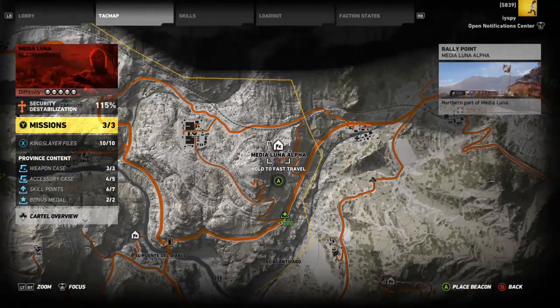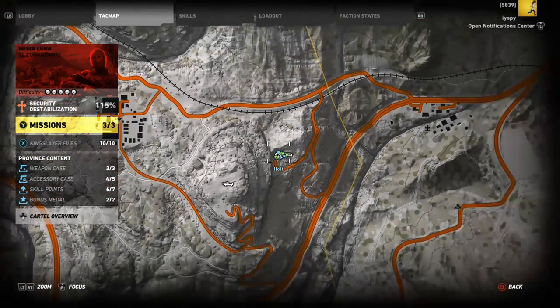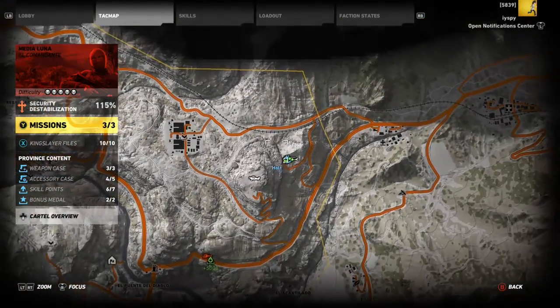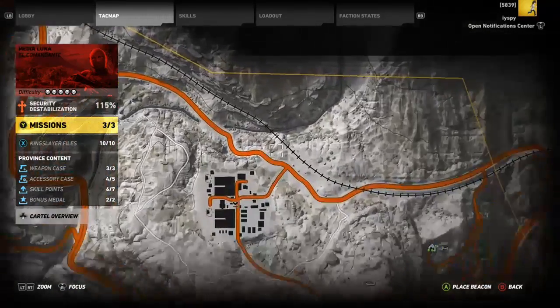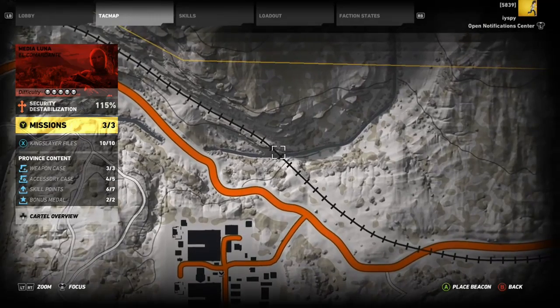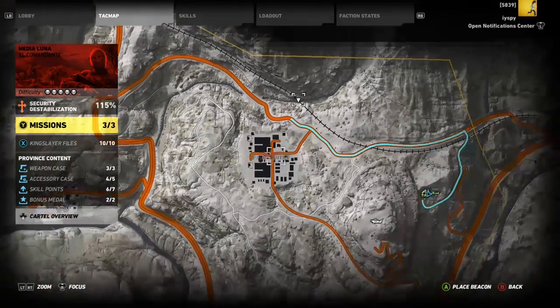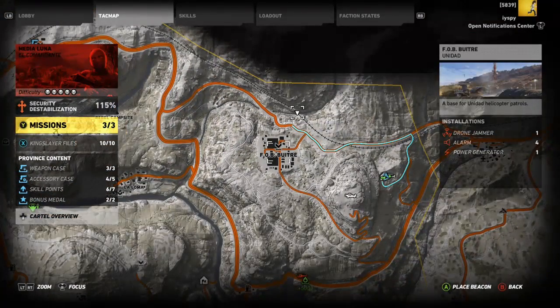First off, you want to start by traveling to Medea Luna Alpha. Once you get there, you want to put a marker on the spot I show you here. It's right next to this Unidad base, so don't get spotted by the 19,000 snipers that are around it.